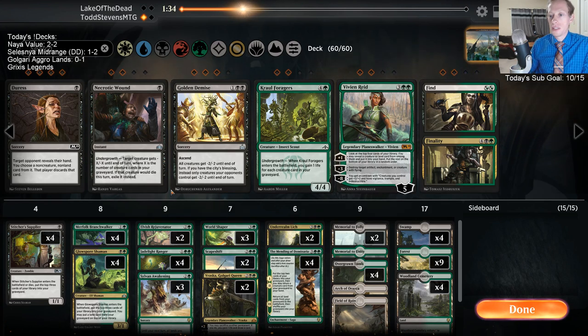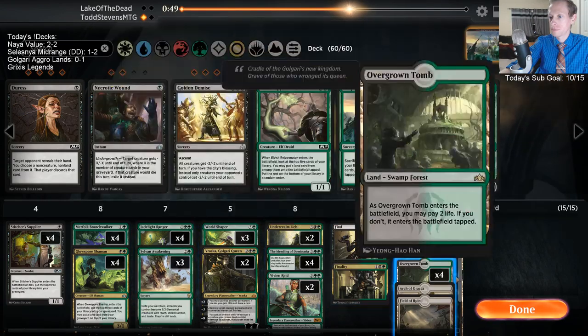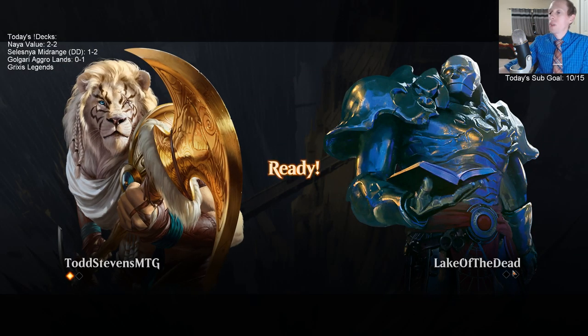I think Grixis with Disinformation Campaign is good — that's the Grixis discard deck I like to play. My favorite Grixis deck is built around Disinformation Campaign, but you certainly have to build around it. You can't just play a bunch of counterspells with Disinformation Campaign. I'm not going to bring in these Duresses — I want to just practice with this deck, but I'm going to take out the Scapeshifts because they're probably not very good.